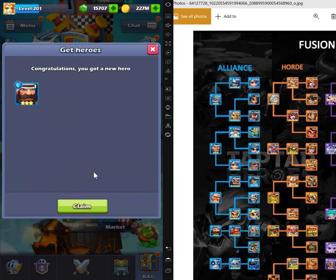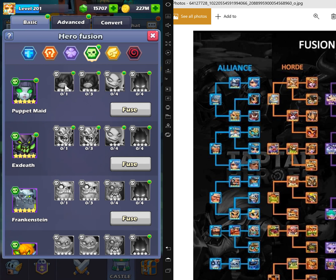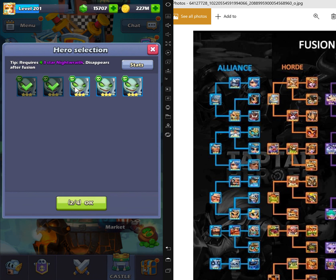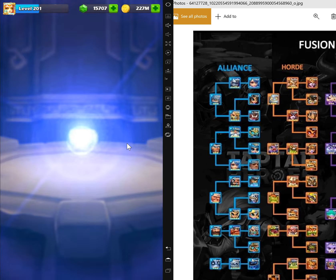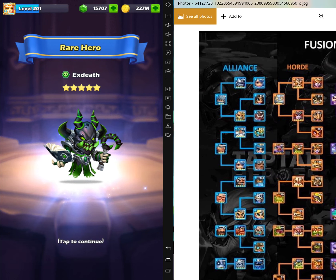I'm going to fuse some three-stars. I need this guy — Extet. Extet is actually needed for everything. If you look into the cheat sheet, Extet is actually required to fuse four-star to five-star, to six-star: Ripper, Shimel, and That Lab. He is the requirement to fuse to six-star and he's the only one needed to support four different heroes. So always do your best to save him — don't get rid of him.